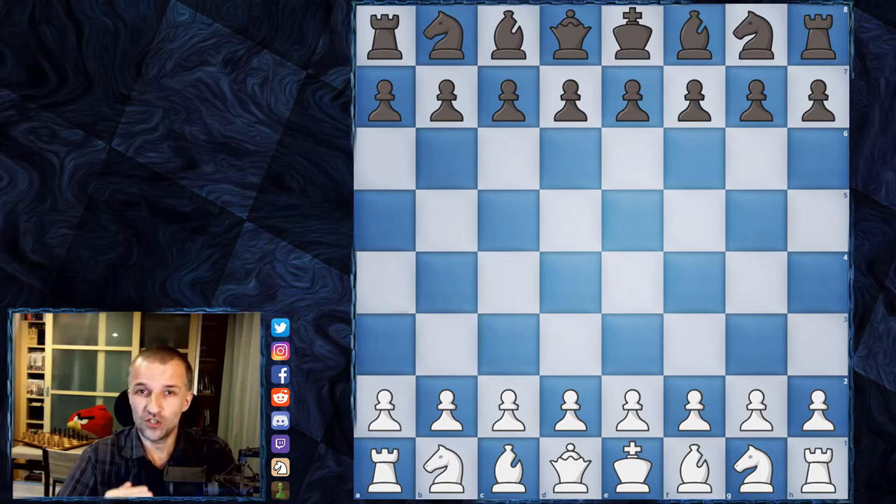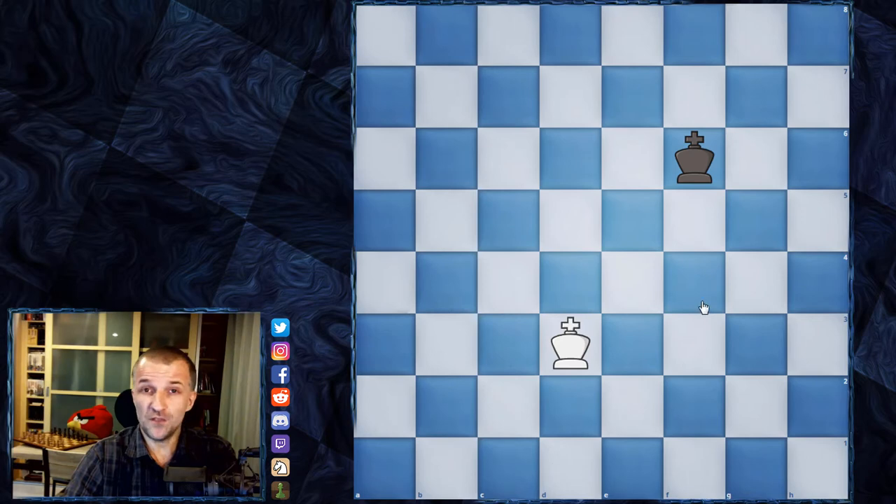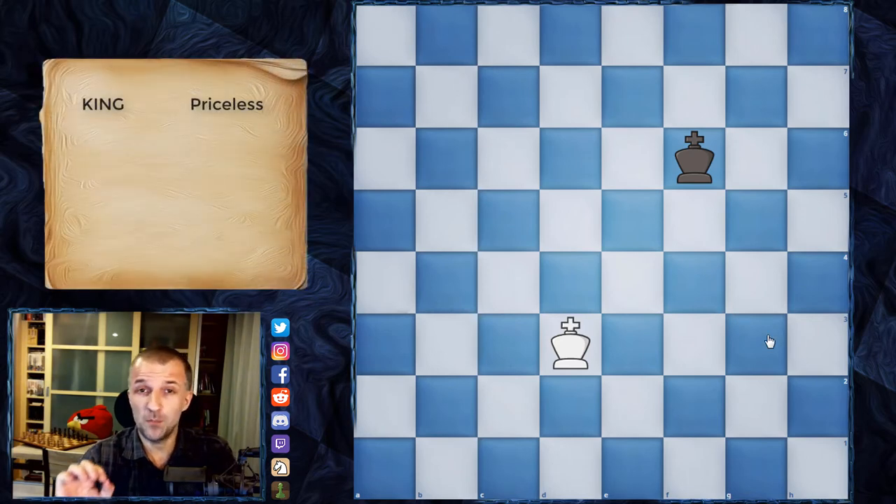Once you watch this second video, you are ready to play a real chess game. First we have the king, and the king is the most precious piece on the board. If the king is checkmated — which I will explain — you're going to lose the game. So you have to protect your king at all costs. The king has limited mobility; it can move only one square.